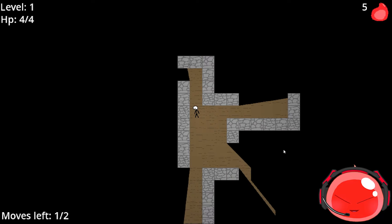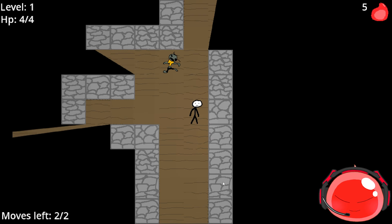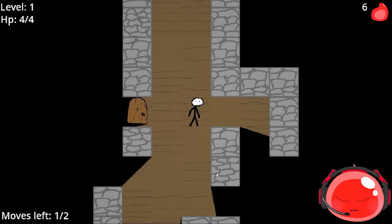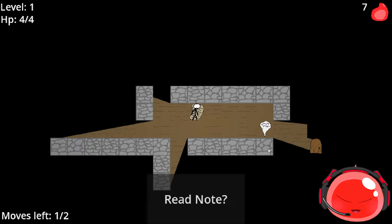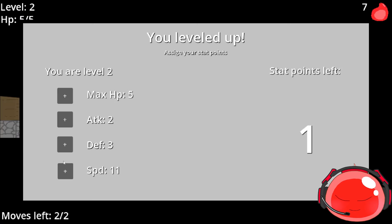This is a traditional roguelike — everything is tile-based. Here's our first enemy, the zombie. In the bottom left there's a 'moves' counter — those are the number of moves I can make before time passes. With two moves I can move twice before the enemy moves, letting me strategically plan my attacks. Starting with the Speedy class gives you two max moves; other classes start with one.